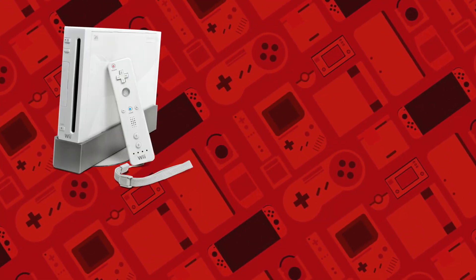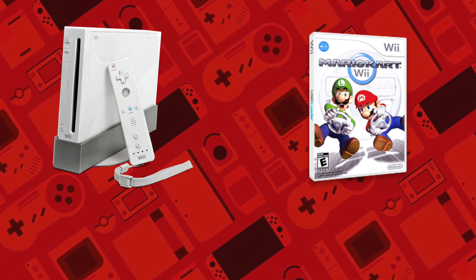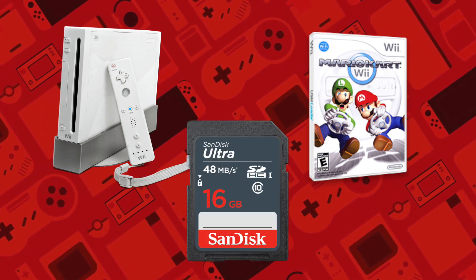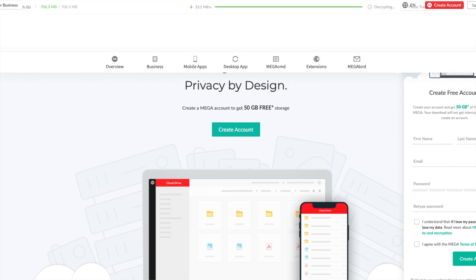All you need is a Wii with version 4.3, the disc of Mario Kart Wii, and an SD card with at least one gigabyte of free space available. Head down to where it says 'download CTGPR' and you'll find a Mega link where you can download the latest version.